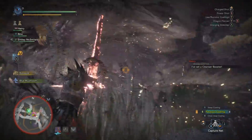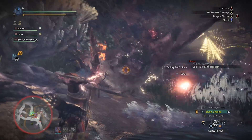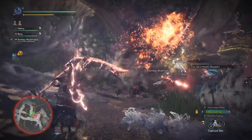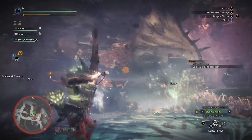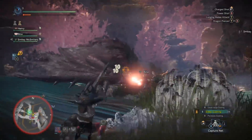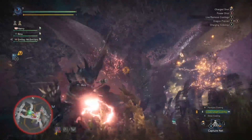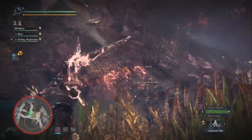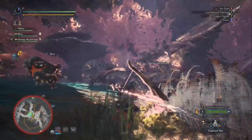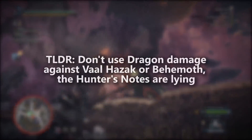Getting back on track, your best option for dragon damage as well as crowd control is going to be the dragon bone bow. We should also talk about which monsters are worth bringing this bow against. Like I mentioned earlier, you're actually better off bringing a water bow for fighting Behemoth and aiming your shots for the Behemoth's head — so the Hunter's notes have lied to you about his 3 star weakness to dragon damage. Another case where the Hunter's notes lie to you includes using dragon damage against Valhazak, because even though it says he has a 3 star weakness, you don't actually deal dragon damage to him until you break one of his parts and keep shooting that broken part. So you're just much better off using fire damage against Valhazak.